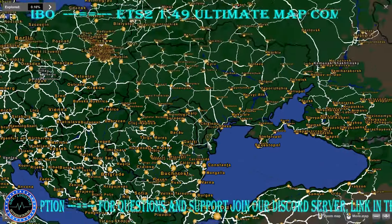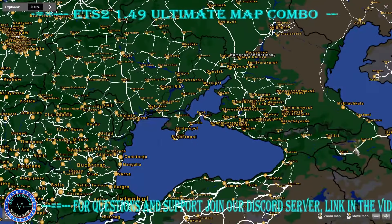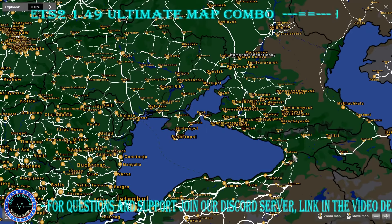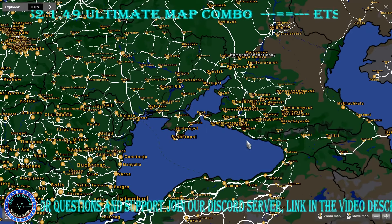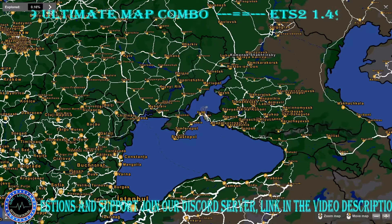RoEX also covers Ukraine. We have Southern Region, SSG, and the road connection between Southern Region and RoEX that brings back Sochi city, so now the Black Sea can be circled around without any problems.